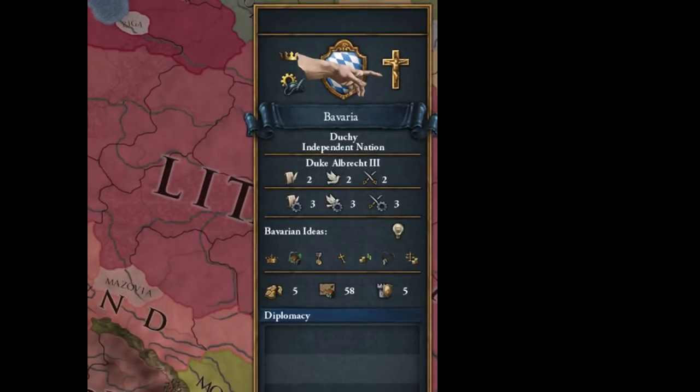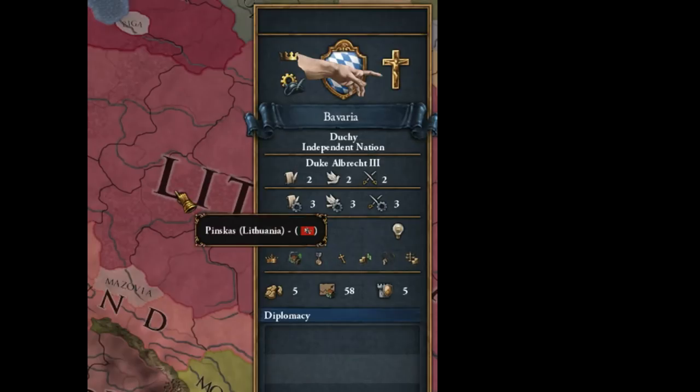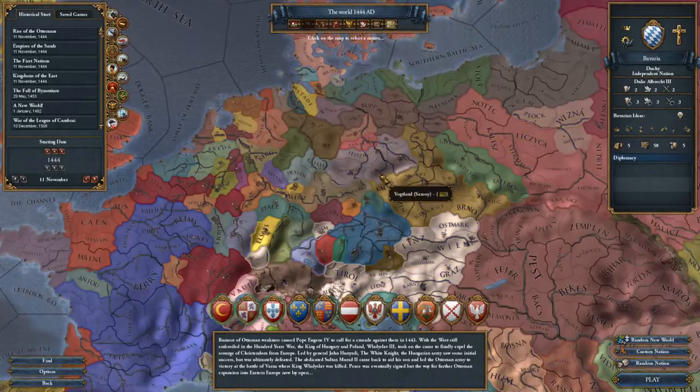You can see that Bavaria is a Catholic country; the Ottomans down here are a Sunni country. All these different religions have different mechanics associated with them, so it's good to know what you're getting. In 1444, almost all of Europe is actually Catholic, as you can see over here.